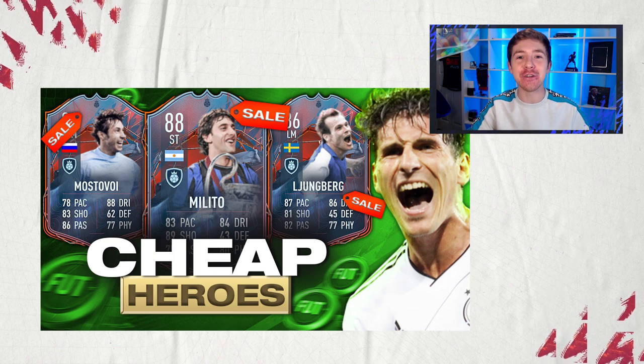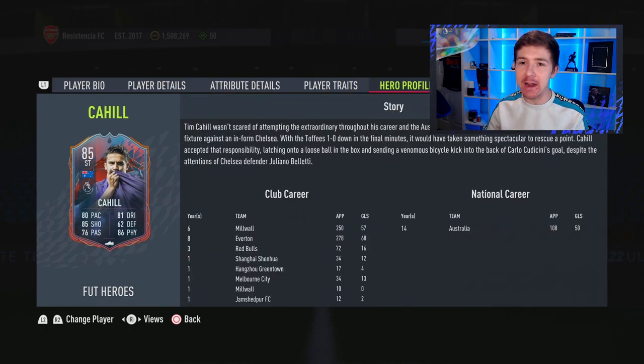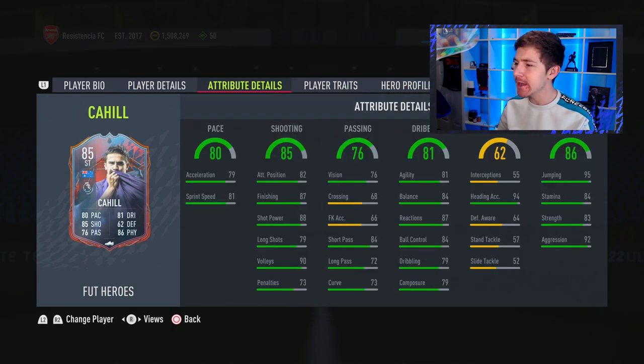I do take value for money into consideration when doing these rankings. At number 10 is Tim Cahill, coming in at 45k on PlayStation and 70k on Xbox. After using him, I think he's a bit one-dimensional — he doesn't stand out in any area other than aerial ability. Still a fun card if you like to cross a lot, as he has elite jumping and very good heading accuracy, but if you want someone to run with or dribble with, look for other options.